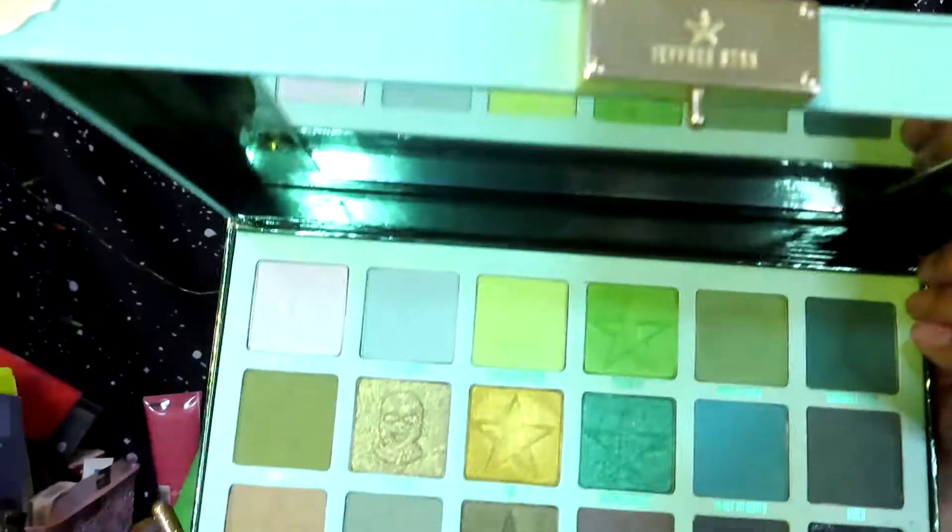Now I'm going to use this brown shade — shade number 13, Private Island — and I'm going to put that one in my outer crease.